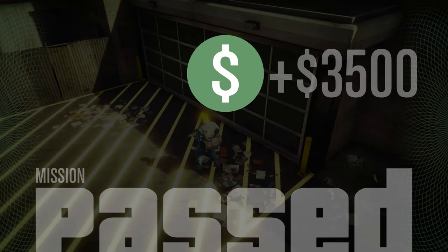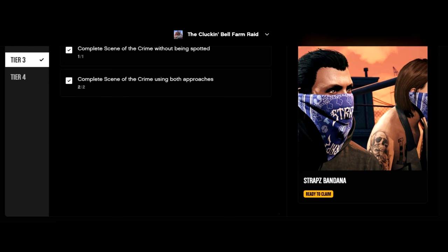Something worth noting before I show you the finale: you can unlock the Straps Bandana, which is the tier 3 Clocking Bell Farm break career progress. If you alerted someone, even though you're running a stealth run, you'll still be able to complete the second part, which is completing the scene of the crime using stealth. Obviously you'll need to do it another time in aggressive mode. However, for the first requirement, you need to complete the scene of the crime without being spotted at all. So I'm going to show you the no-alert gameplay right at the end.